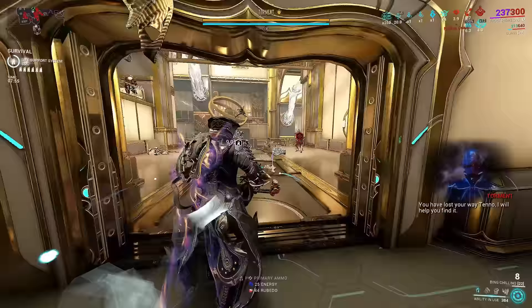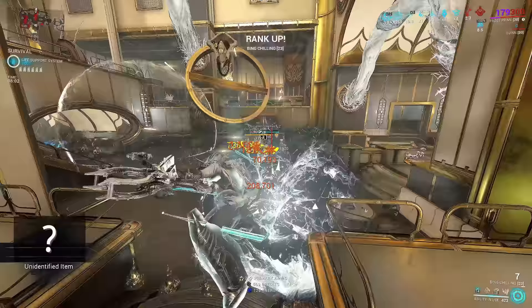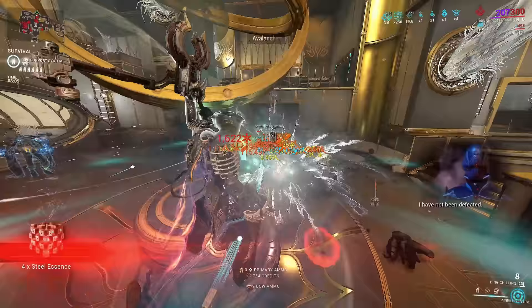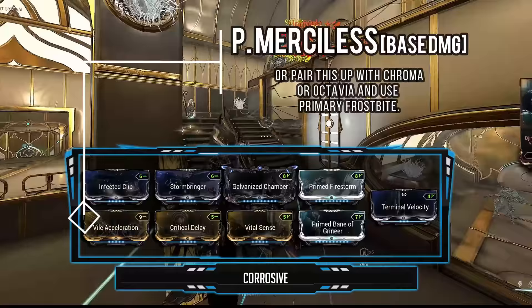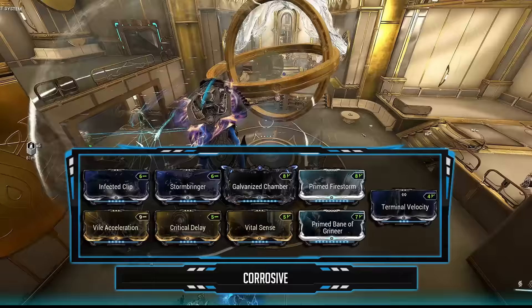There's no point running Hunter Munitions if you're armor stripping enemies — but this build is universal and you can use it anywhere. And even if you're armor stripping, you'll have one or two enemies that aren't stripped, so this is really good for killing stragglers. Moving on to the basic corrosive build — this is where we get to mod for Firestorm since we don't need Hunter Munitions. It deals a lot of raw damage and can be used with literally any Warframe or for a quick Steel Path mission. With the cold procs, that's easy crowd control.